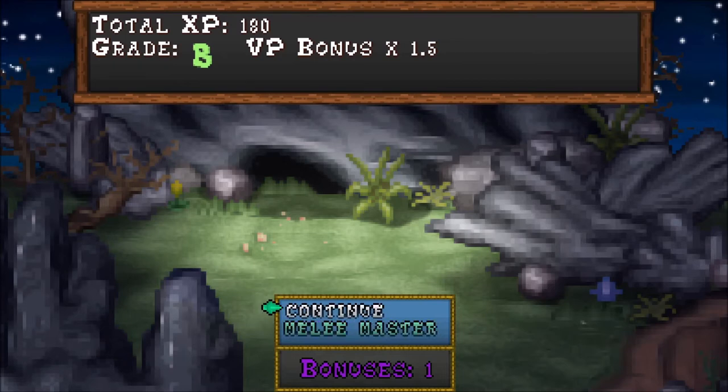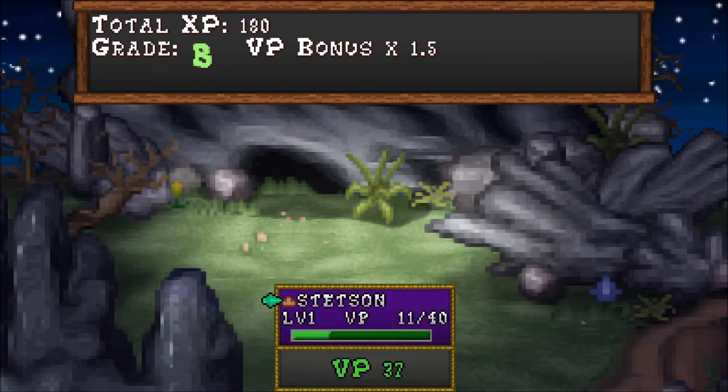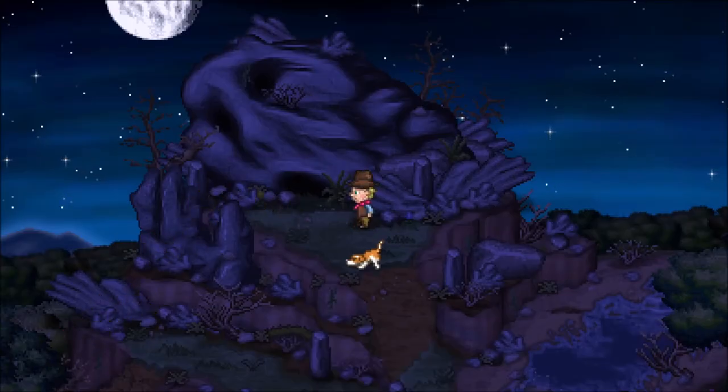He's going for a dodge, but we're going to take him down before that happens. Sweet, sweet victory is ours. The coyote slinks off to survive another day. Total XP 180, grade B, VP bonus of 1.5. Continue — melee master. I wonder what melee master means. Kid only used... oh, that's the bonus I got. We get to see the experience tallied in there — that's kind of neat. And our Stetson has experience itself — that's interesting. I'm assuming all of our equipment does. Kid Stetson is now level 2. Unlocked the vantage kick — power cost 2, weak physical damage. Choose a current vantage to replace with kick. I'm going to keep the current.